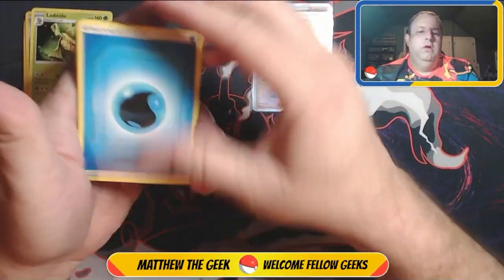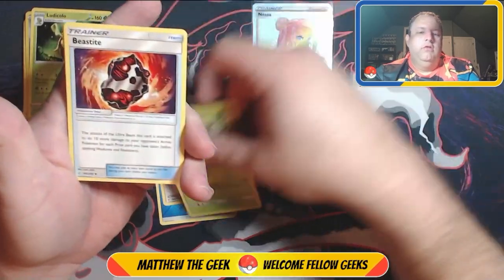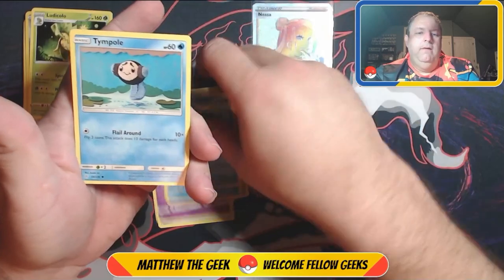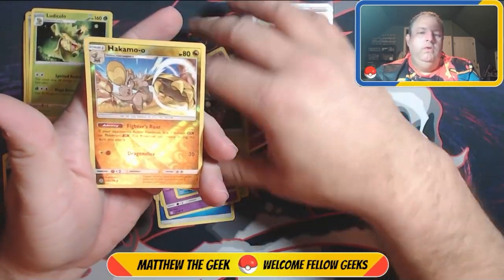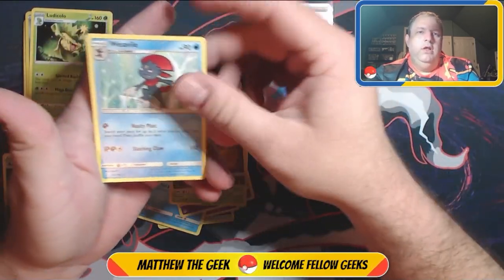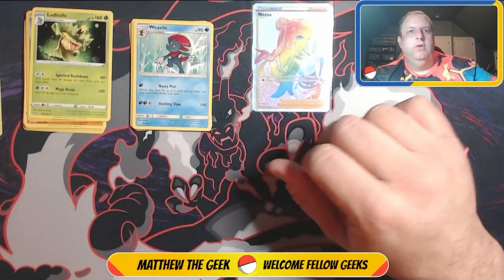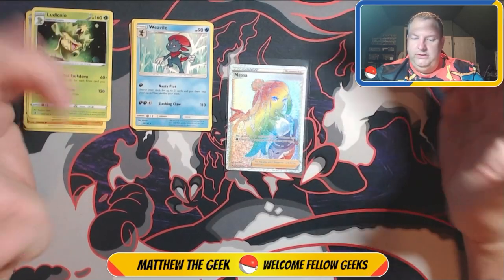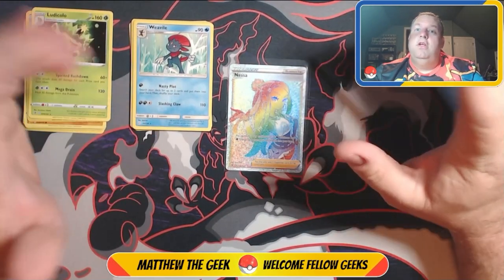There we go: Water Energy, Lillie's Full Force, Dartrix, Beast Bringer, Cosmog, Piplup, Temple, Dustox, Skull, Tangela, reverse holo Hakamo-o, and a regular Weepinbell. That will do it for this opening — definitely a good pull. Rainbow rare Nessa is nice and it's actually very very well centered.